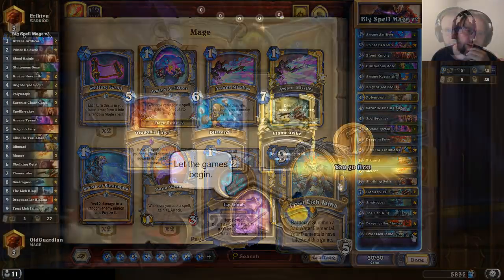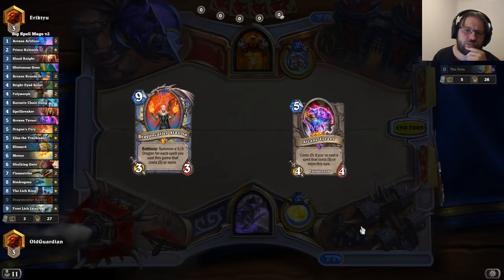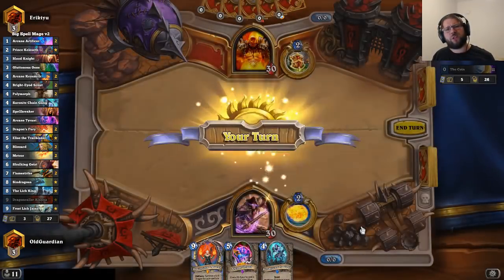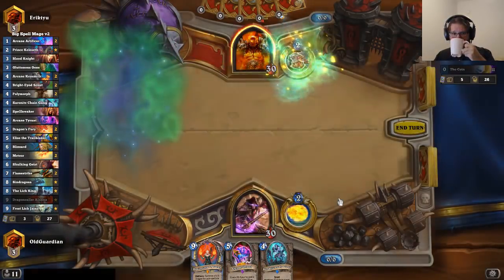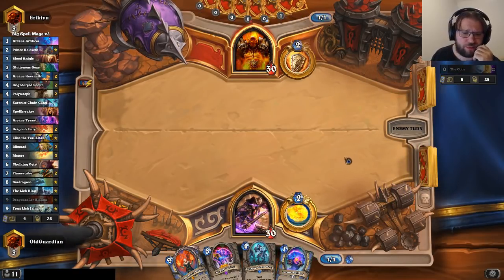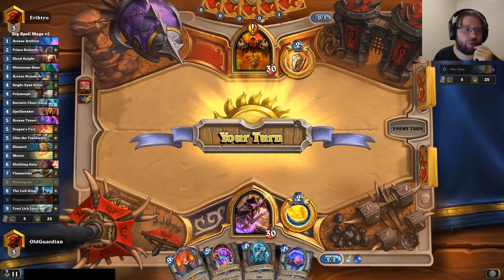Now let's look at some gameplay. We've got a Warrior — we can expect a slightly slower pace. If it's not Quest Warrior, Quest and fatigue can both beat me. Odd Warrior I should be fine against. No warrior can mostly beat me except with Dr. Boom, sometimes with something else. But it is Quest Warrior, and Quest Warrior can beat me.